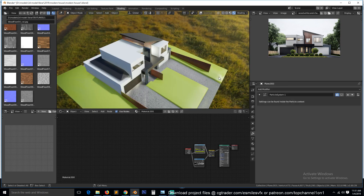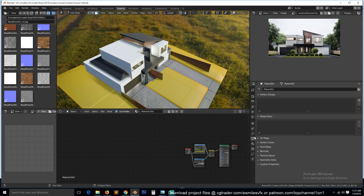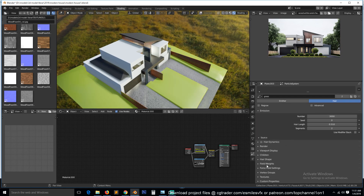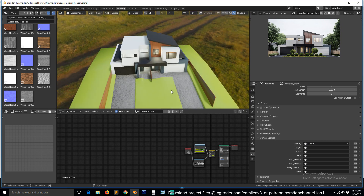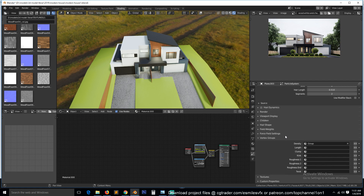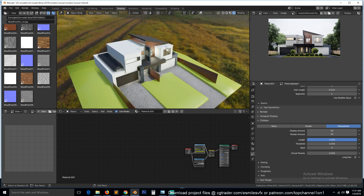We can go to Edit Mode and select the grass area, then create a new vertex group — go to Vertex Group and click Assign. We can use this in the particle system as our density group so the grass only renders in the green areas. We can also reduce the count — let's leave it to around 3000, and under Children we can reduce the render amount to maybe 50. This will significantly reduce how much RAM we're using.